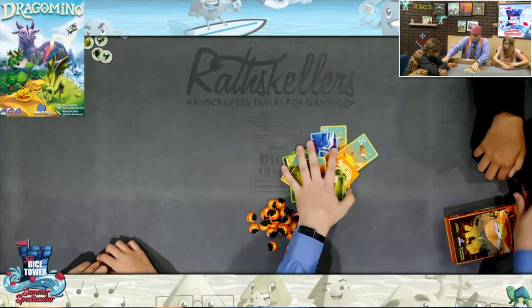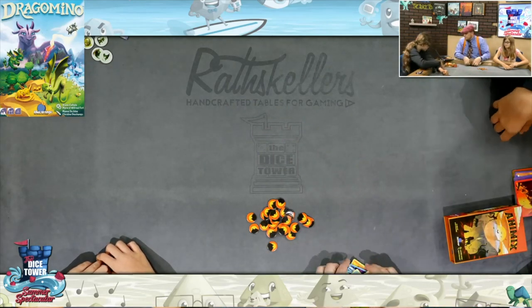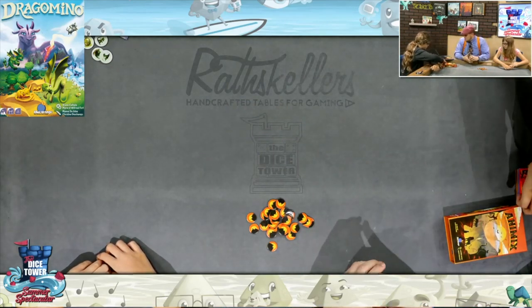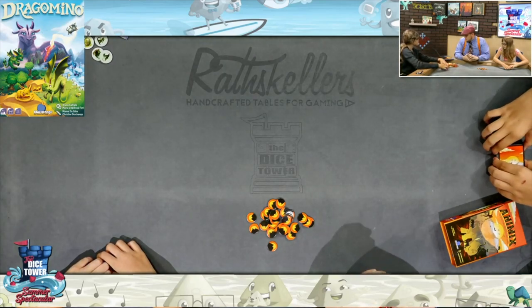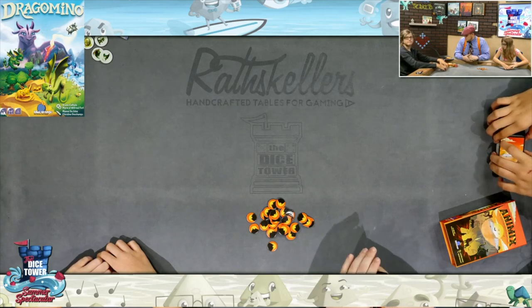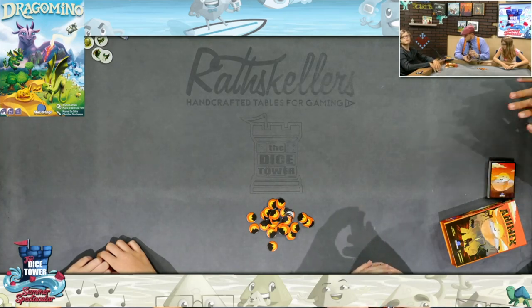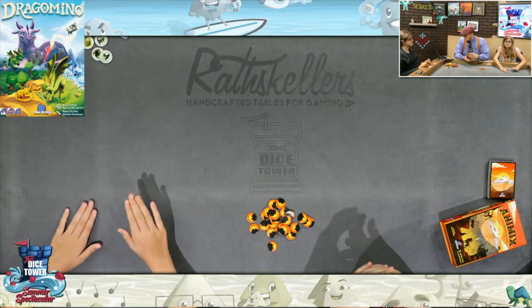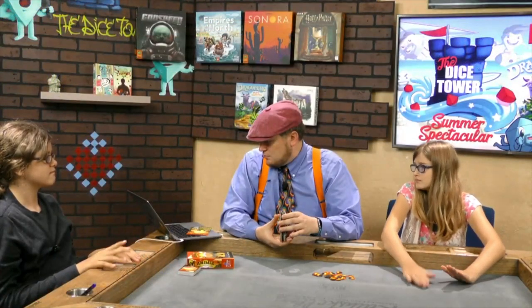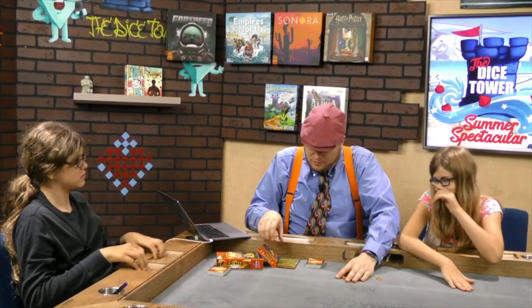We can just use the other half of the deck for the next game. So what we're going to do here, folks, when we play Animix, is we're going to make a grid of cards in the middle of the table.